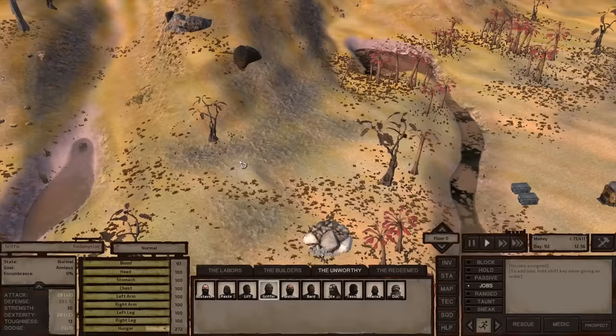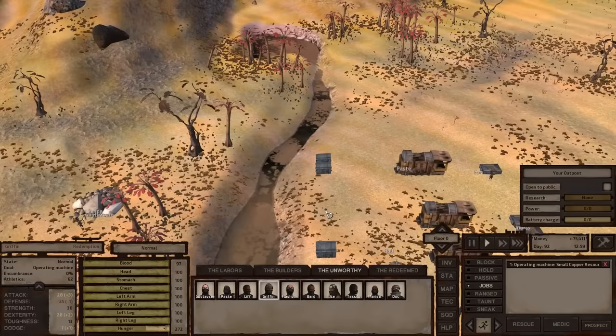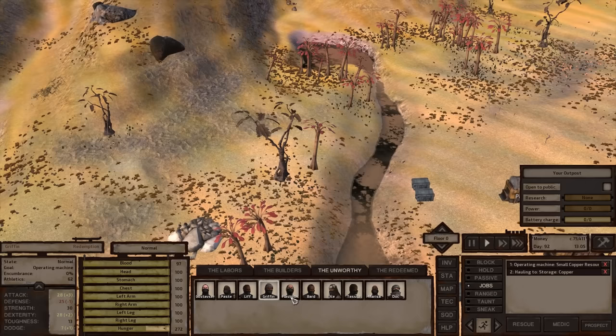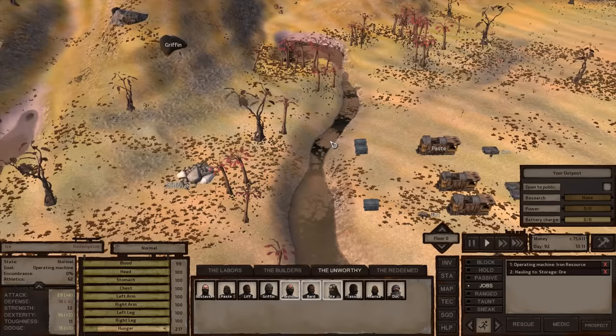I'm going to assign Griffin to work the copper resource, then shift-right-click on the copper storage box to give him the hauling-to-storage copper job. For the iron resource, which can take three people, Flashbox, Bard, and Ice are all going to mine iron and bring it to the storage ore box — it just says 'ore' but it's actually for iron ore.